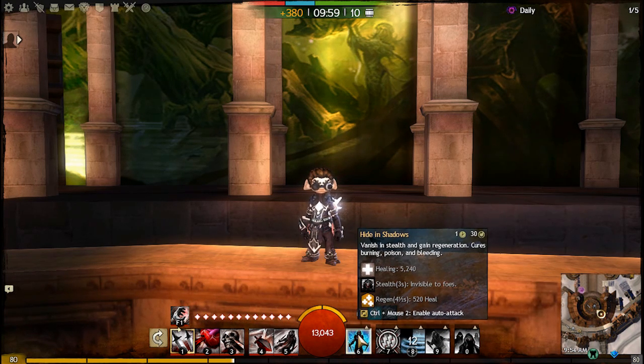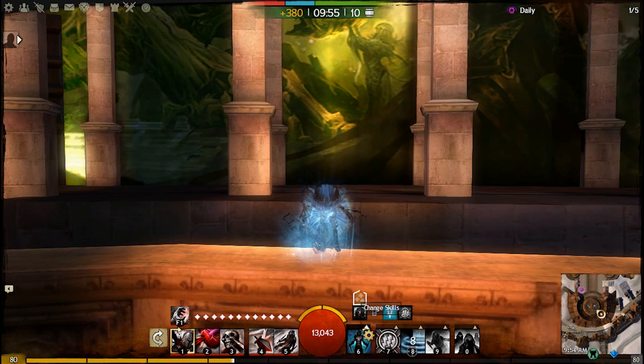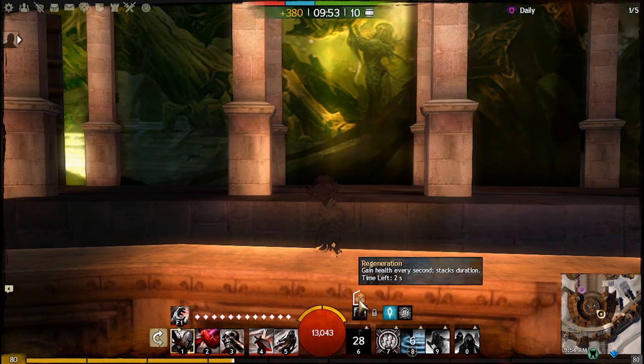For my heal, I usually always use Hide in Shadows because it's a heal that stealths you, gives you regen, and cures burning, poison, and bleeding.